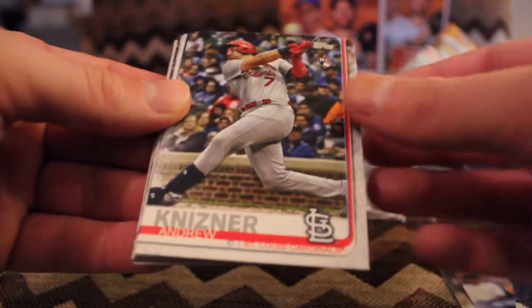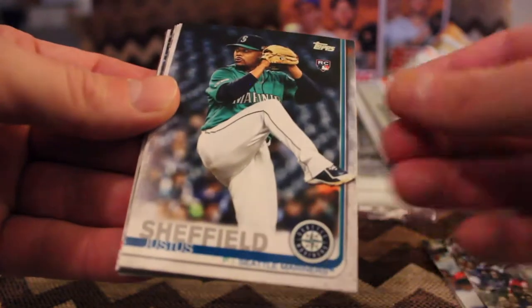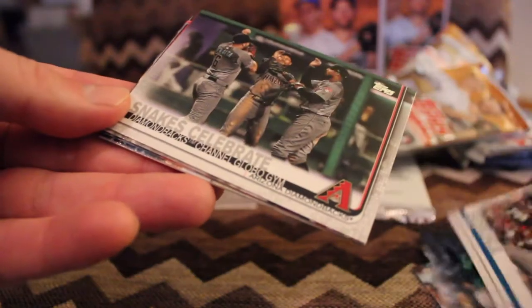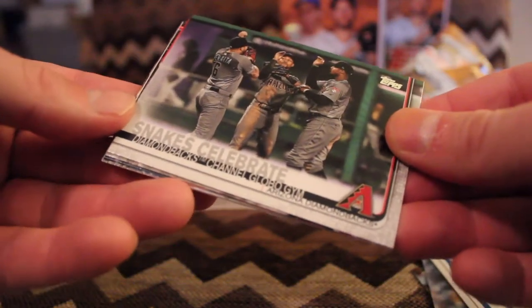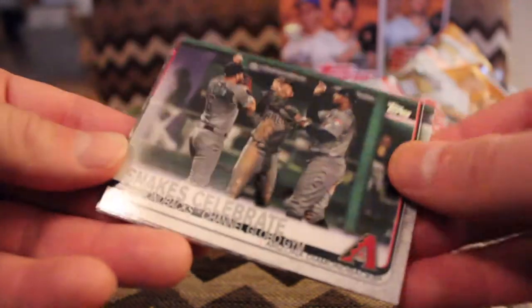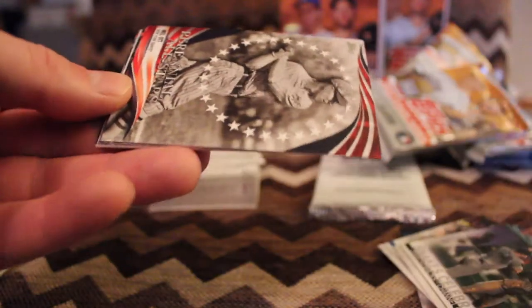Raimel Tapia. Andrew Knizner, rookie. Justice Sheffield, rookie. All-star game, Mike Soroka. The Channel — Globo Gym. Not sure exactly what that means, but if you're an Arizona fan, you'd know.